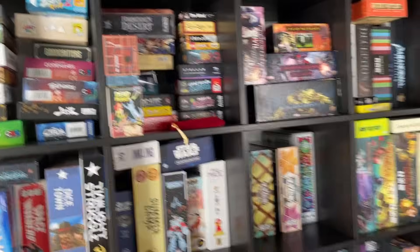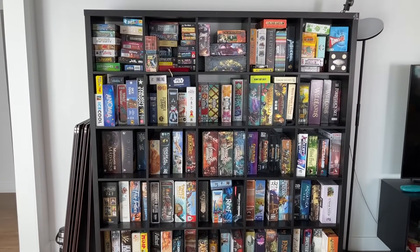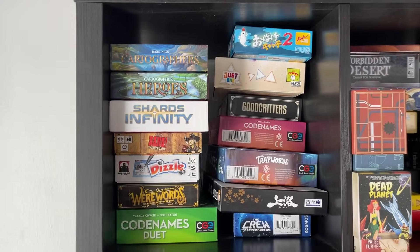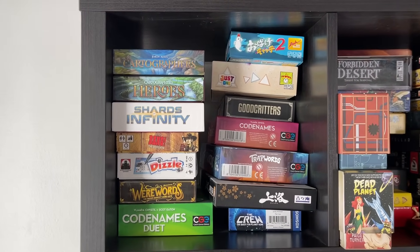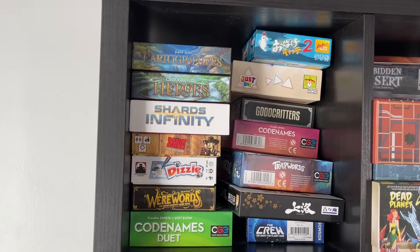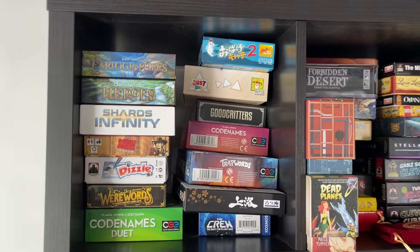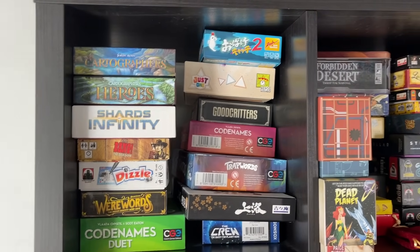So this is the main shelf. It's a 5x5 Kallax, and we're just going to go square by square, starting with the smaller games up here. A lot of these games get shuffled out — I buy a lot of games and get sent a lot. This shelf stays pretty consistent because it takes a lot for a game to make it here. Every couple months you'll see some shuffling, and I give away a lot of games to friends.